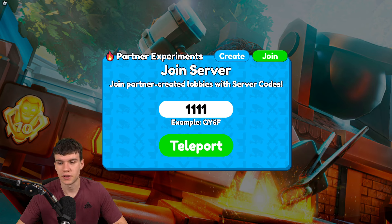Next redeem 1111. Remember, you must be quick to these videos — you must watch literally as soon as they come out or you won't be able to join the servers. Next up we have ASDF — redeem that one right now. After that, redeem 4321 as another partner experiment code.